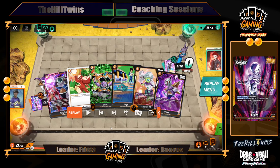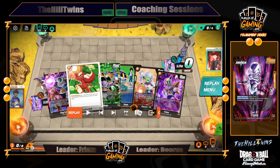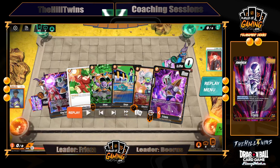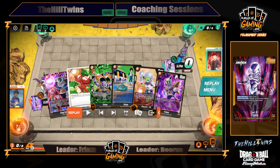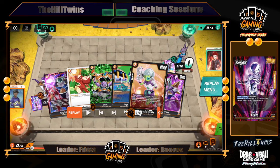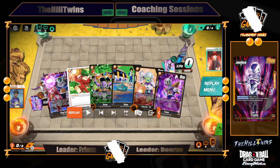But when you dive deeper into this hand, there are functional elements that are missing. There's no self-awakening, no things that are going to allow us to progress our game state — no one-drops that let us draw cards immediately. We have a Crusher Ball, which is cool, but this hand is a mirage hand. It looks like something you can keep, but you can't, because you're missing functional pieces. You're playing against Bearish, so I'm going to go ahead and mulligan.